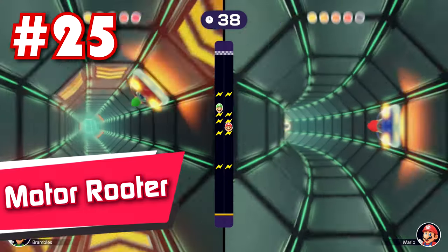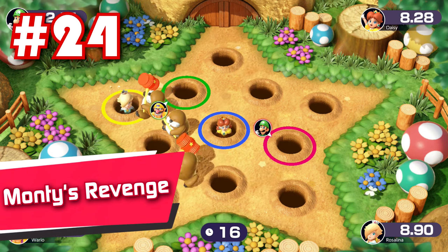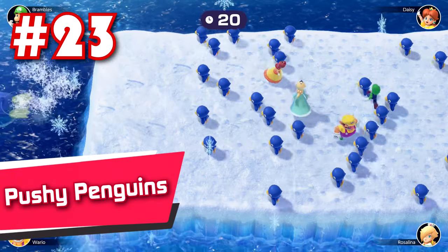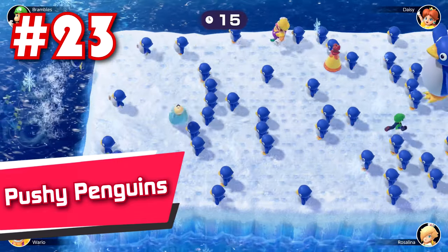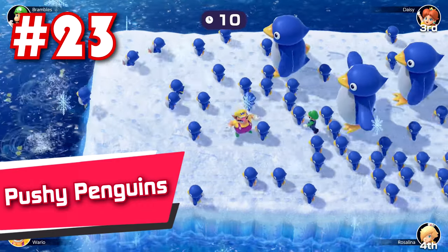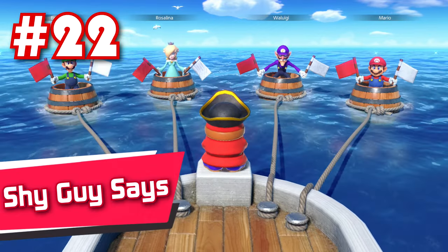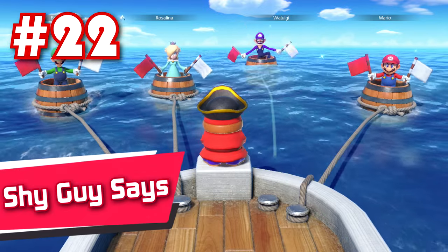26: Reverse a Bomb — are you good at multitasking? If not, you're gonna have a bit of trouble here, as Reverse a Bomb puts your task management skills to the test with fast paced gameplay and amazing mind games between you and the other team. 25: Motor Rooter — now this is a good duel minigame. I love how fast paced it is, the controls are incredibly solid, and it's got the right balance of intensity throughout. Very well suited for a 1v1. 24: Monty's Revenge — this twist on the classic whack-a-mole game is not only creative, but brilliantly fast paced, very amusing, and tons of fun.